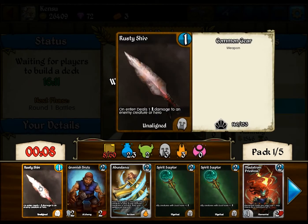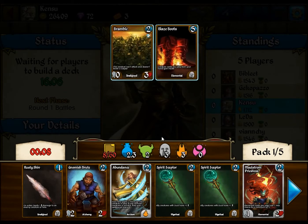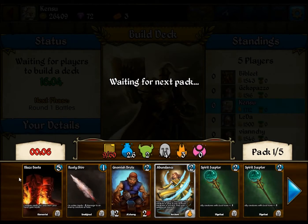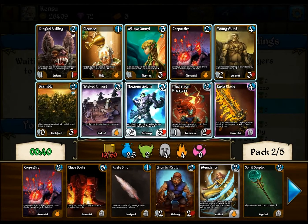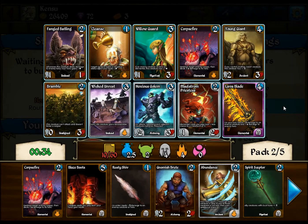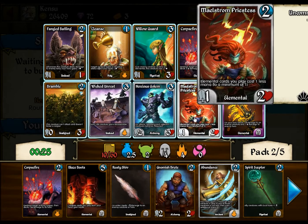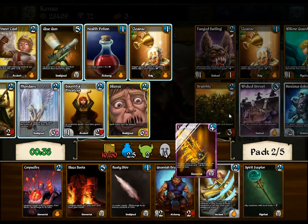Rusty Shiv — these are deceptively good. One mana to ping, which is not bad. Blaze Boots are actually my secret tech. Usually run like one or two, up to three I'd say. Lava Blade — a Lava Blade's the obvious choice. If the Lava Blade wasn't here, Noxious Gormel and Maelstrom Priestess would be the picks. This is actually a fairly weak pack, minus the Lava Blade. Young Giant isn't terrible. I got a Lava Blade!